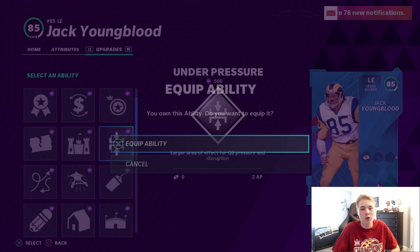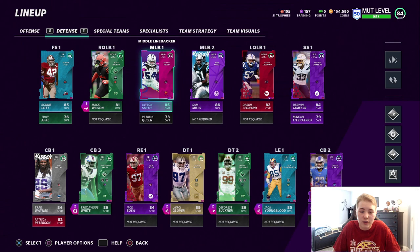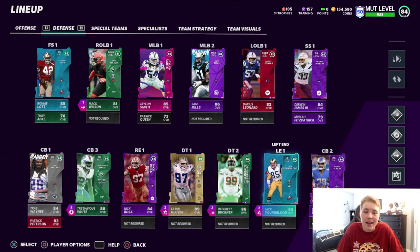I'm just hoping this really helps the defense out with my pressure, so we'll see what it does. I'm hoping it just improves overall defensive pressure from my d-line. The team is completely the same other than the two defensive abilities - under pressure for both Leroy Glover and Jack Youngblood. With that being said, let's hop into some head-to-head games.